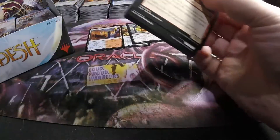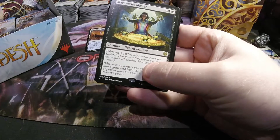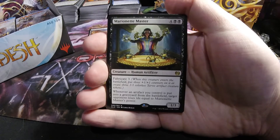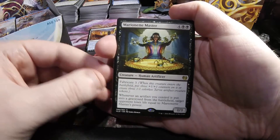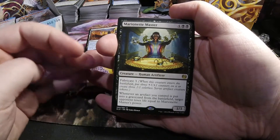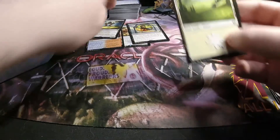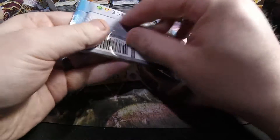I also have not opened a single Invention out of all the stuff I've opened so far, really hoping for a surprise there. Got ourselves a Marionette Master — four and two black, human artificer creature, one-three with fabricate three. Whenever an artifact goes to the graveyard, the opponent loses life equal to Marionette Master's power.